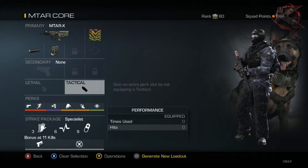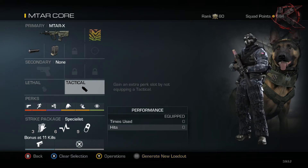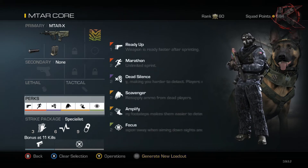That's just my go-to thing - I don't like having any of those on. I feel that the extra perk slots are more beneficial than having a secondary, lethal, or tactical. That's why I don't have anything selected there.